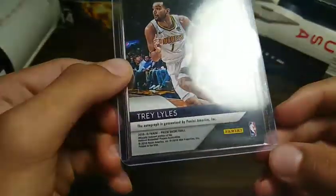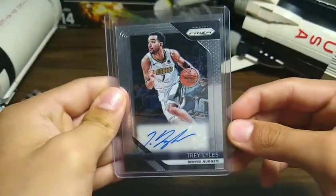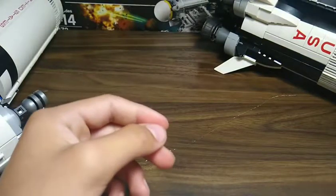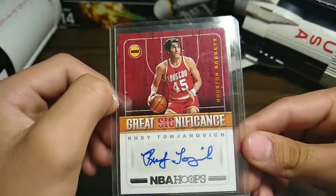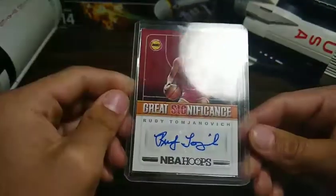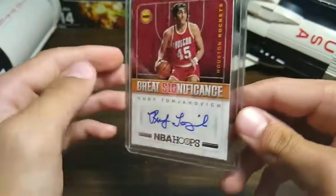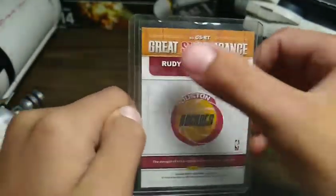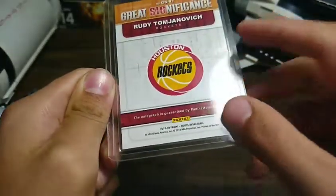Next up we have a Trae Young autograph prism. On the back we've got Denver Nuggets — there's autograph stuff, it's pretty cool. Next we have Great Significance — Rudy Tomjanovich, I think; I don't really know the names very much. But this is an NBA Hoops card, Great Significance, Houston Rockets.